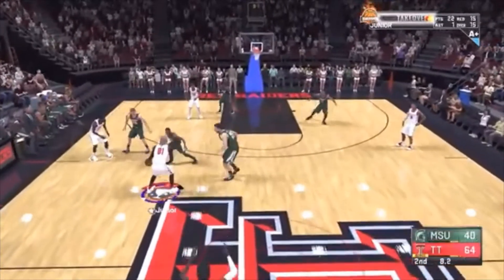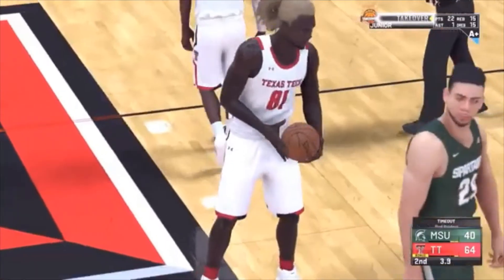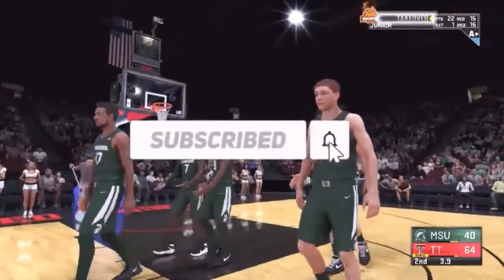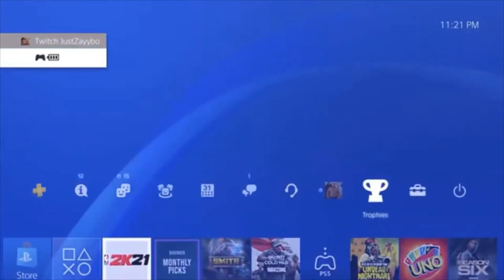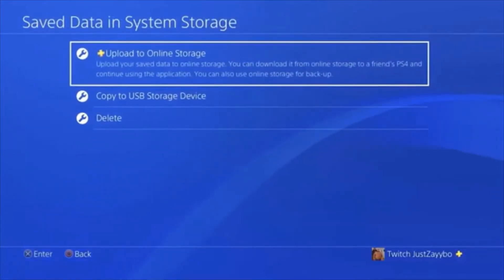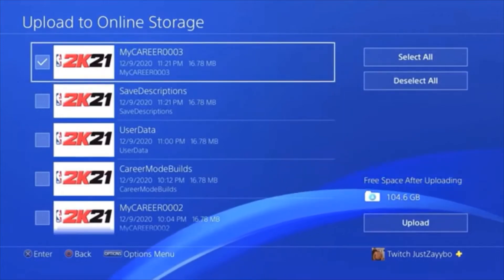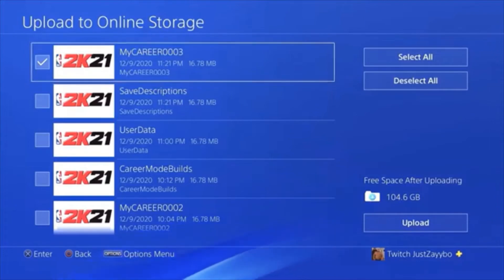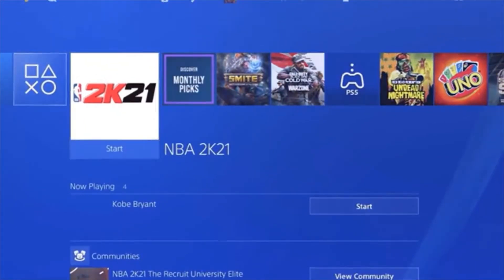Once you get to the second quarter and let some seconds wind down, let it get to three seconds then call a timeout — it's a dead ball. Hit Start, go to Quit, then select Save and Quit My Career. It will load you to the Play Now screen. Hit the middle button, go to Settings, go all the way down to Application Save Data Management — 2K21 will close. Go to Save Data in System Storage, Upload to Online Storage, select 2K21, find your file, select it, hit Upload. Once it's done uploading, hit the middle button and load back up 2K21.